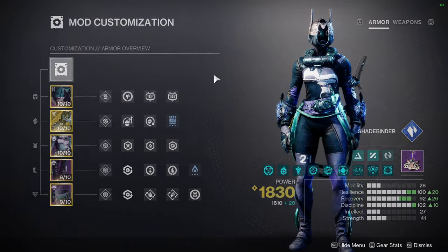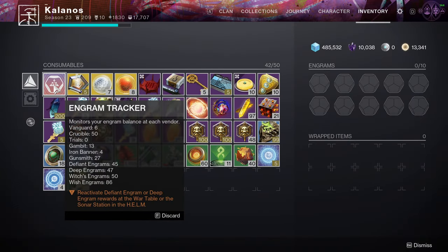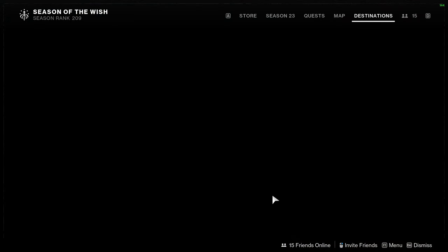Go over to your inventory and in your engram tracker you've probably got a ton of engrams just sitting around. Notably the ones on the bottom — those are the seasonal engrams. I've got Wish engrams, Witches engrams, Deep engrams, Defiant engrams, etc. We're going to want to spend those to get some armor, so we're going to fly to the Helm to spend them.